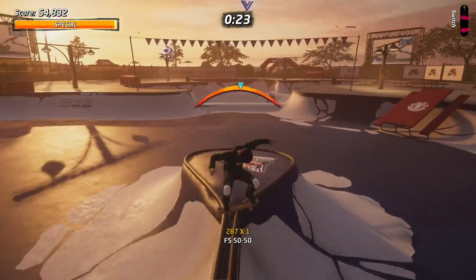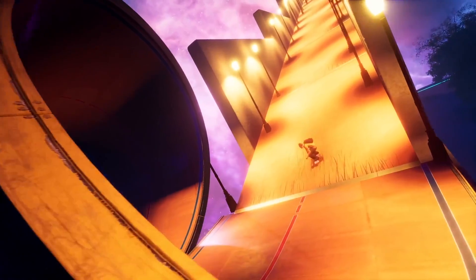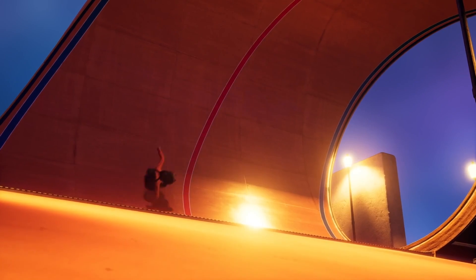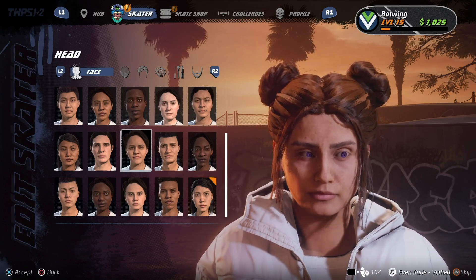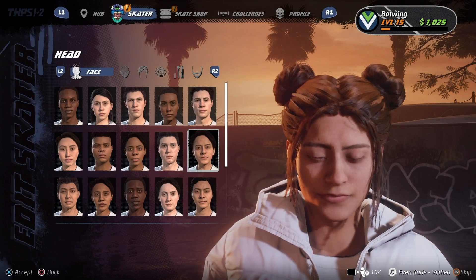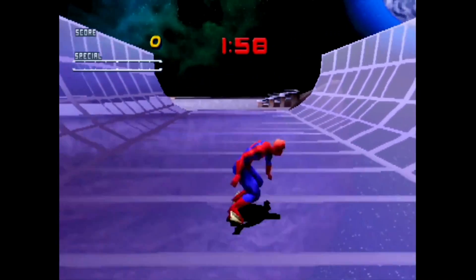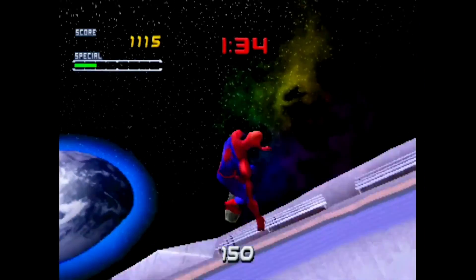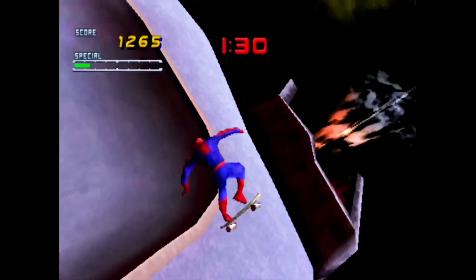You can create your own playlists and customize your own parks and share them. I wish there was more customization with the characters — my daughter even picked up on this and said that everybody kind of looks the same, all the faces and stuff. And I also wish that Spider-Man was in Tony Hawk's Pro Skater. Sony, do the right thing — you've got the rights to Spider-Man, at least make Spider-Man an unlockable character on the PlayStation 4 version. That would be awesome.